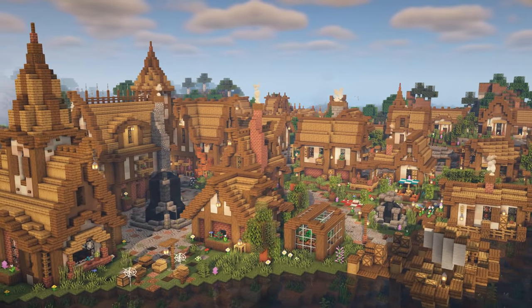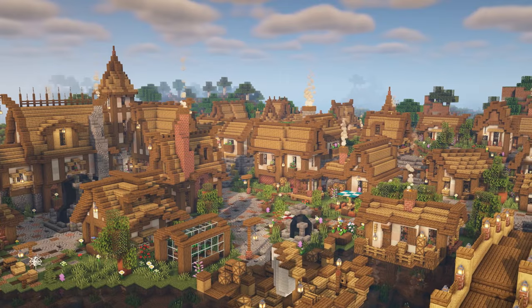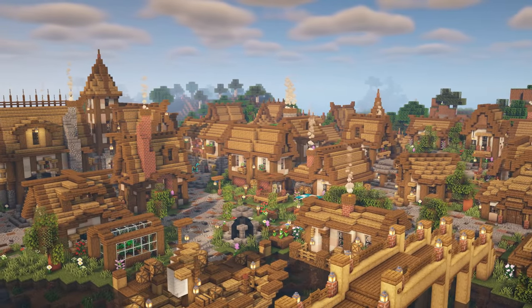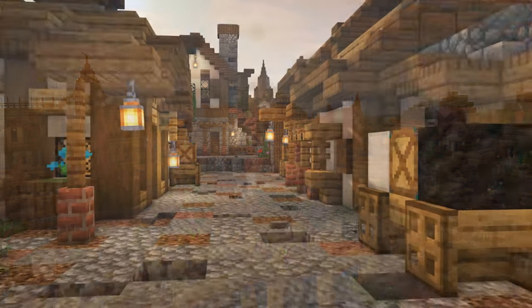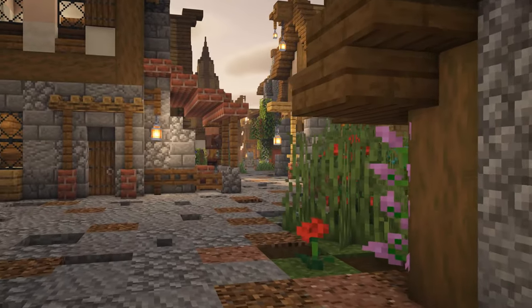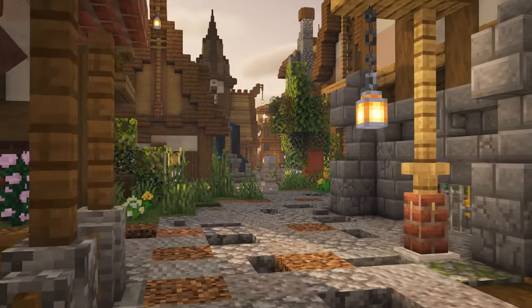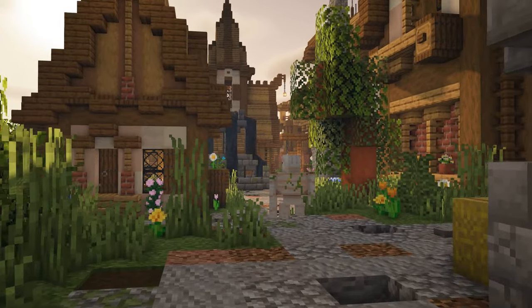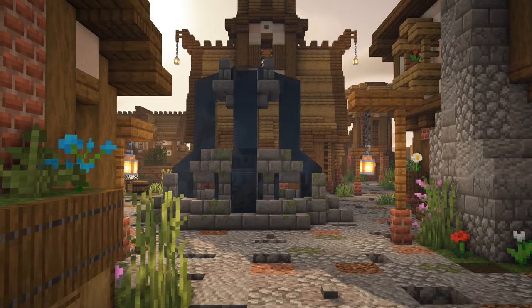So that's really it for specific build ideas. The last things I want to suggest are what I feel really transforms a village, and that is one, pathways, and two, landscaping. I'm sure you've had the thought to add pathways into your village or town, but I personally see them as a necessity with this sort of thing, so if you haven't built any, maybe give it a go. Mess around with some different blocks that you think work well together and see what type of pathway you can make.